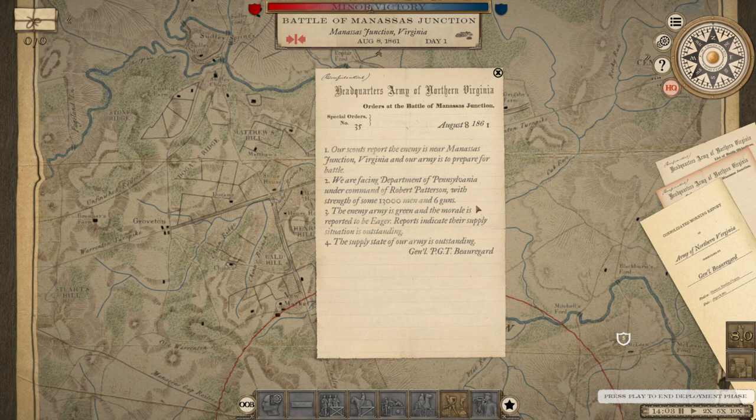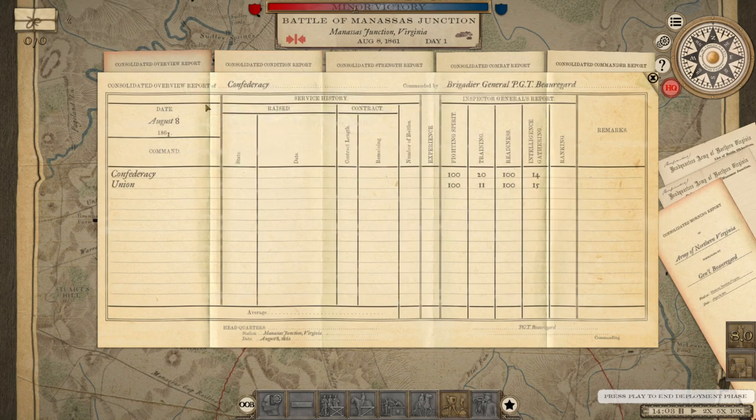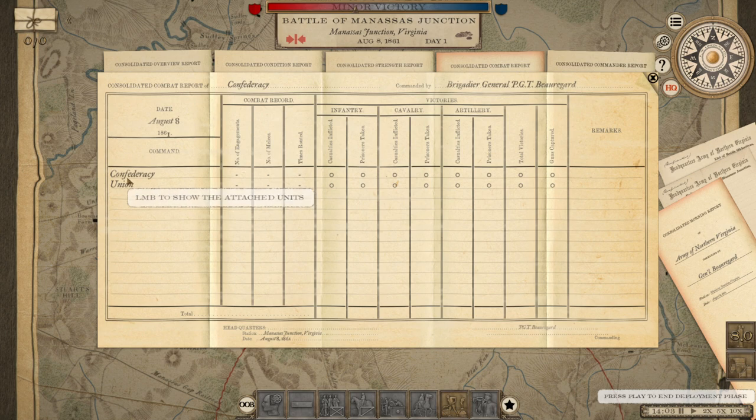Our scouts report the enemy is near Manassas Junction and our army is prepared to fight. We are facing the Department of Pennsylvania under Robert Patterson with a strength of 13,000 men. Enemy army is green, reported to be eager. Supply situation is outstanding, but we know we'll be getting more Federal reinforcements. In total it looks like 29,000 Federal infantry versus 14,000 of our own, with 1,100 cavalry for us versus 3,200 for them. We do have an advantage in artillery — if I knew what I was doing, that might be an actual advantage.